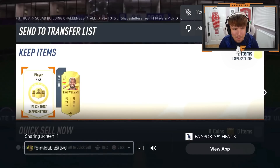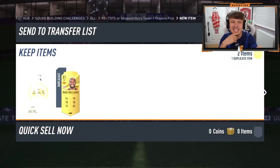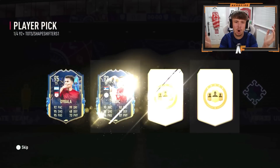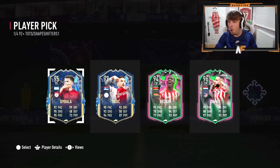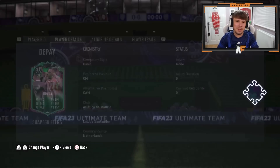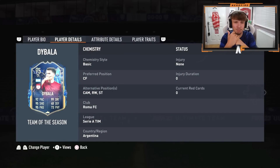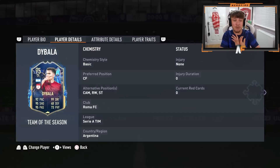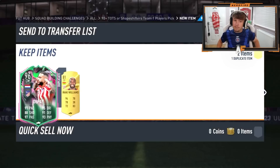Alright, Formidable Steve — we've got another two, sorry, two 92-plus player picks. Here we go, let's actually see his shapeshifter this time, come on. Oh, who do you go for? The Pai is actually like half the value of the Bala — Bala is 800K, Pai is 400K — but I feel like I'd rather use the Pai. That is such a hard choice, both incredible cards though.